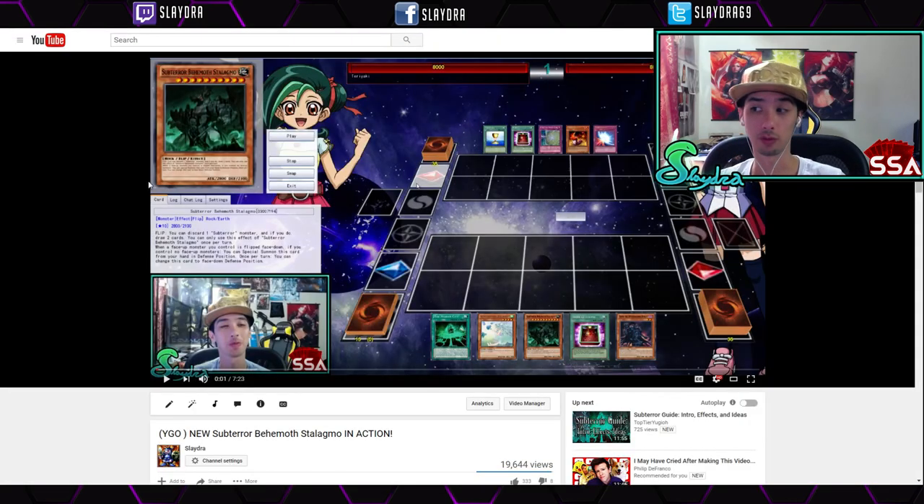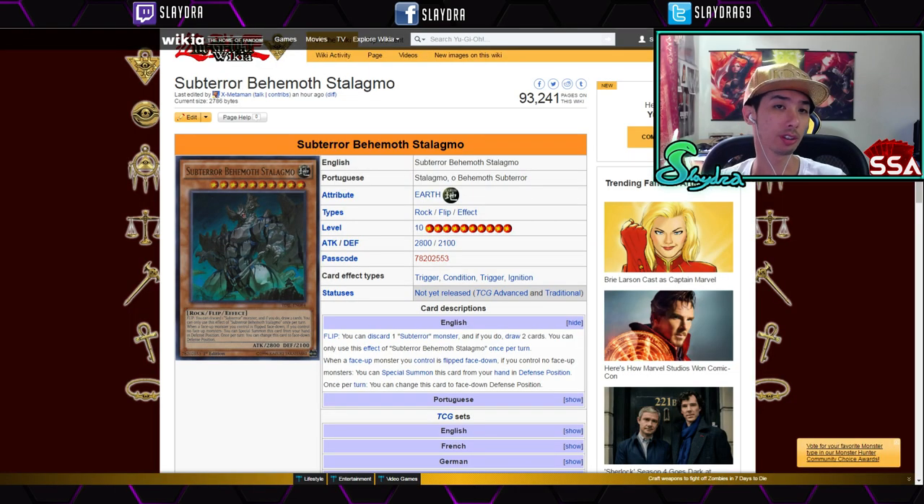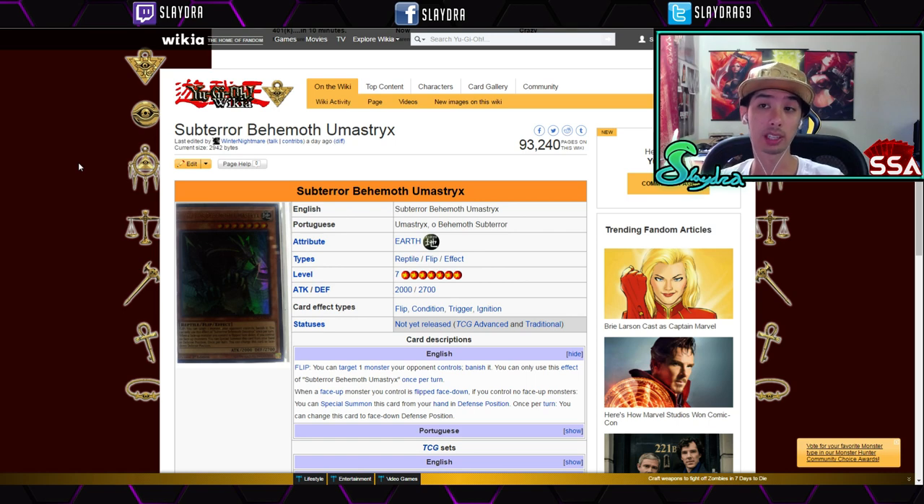Next up we have the Subterrors. I did a video covering them in action, I'll link it below. This is only when they have the Behemoth, but as far as the Subterrors go they are kind of pricey, and one of their cards — the Seeker — is also kind of pricey. Overall, the Subterrors are now available in the game, which is cool.